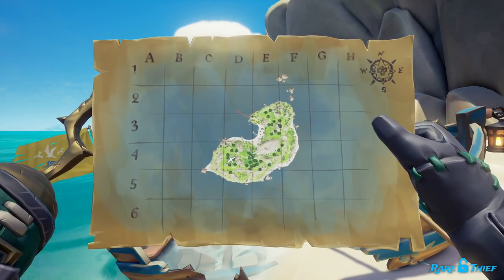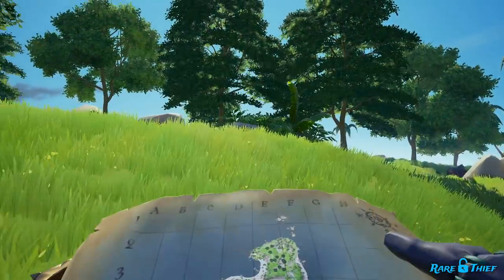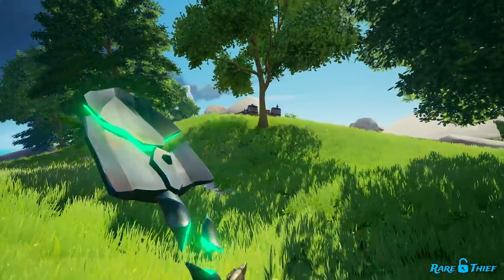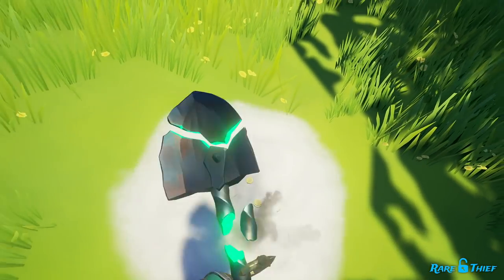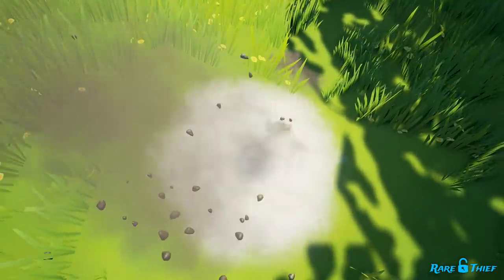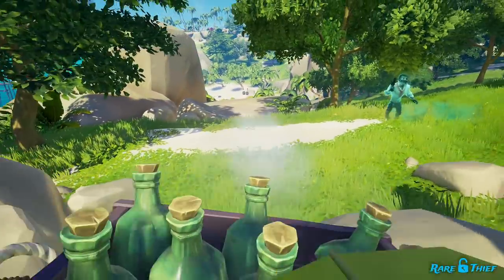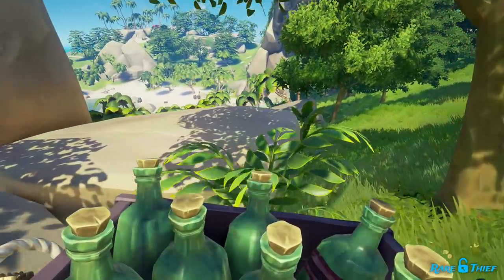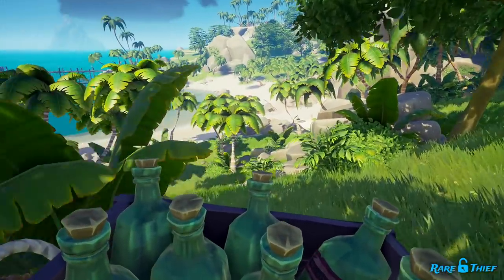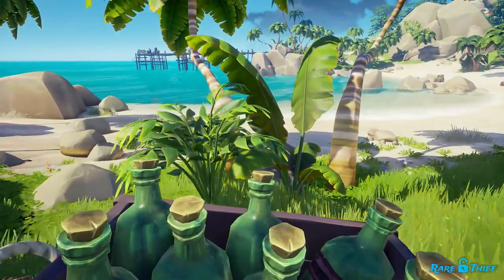At the X, you'll find the crate of rum bottles that you need to deliver to Golden Sands. Find the X and dig up the crate. As soon as you dig up the crate of rum bottles, a group of Reaper phantoms will ambush you. You can either deal with them or make a run for it with the crate. Either way, you'll want to put the crate on your ship as safely as possible. You'll want to make sure you don't jump, fall, or take damage while holding the crate. While Merrick will take the crate in any condition, delivering the crate in perfect condition will unlock one of the eleven deeds.